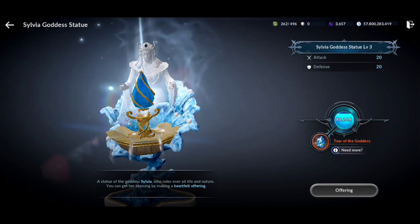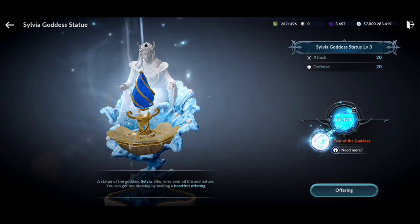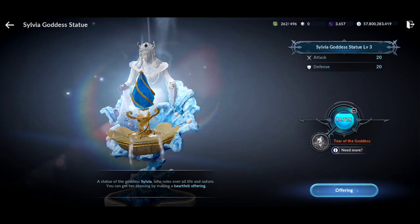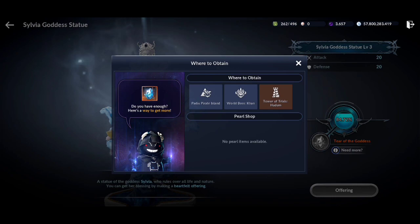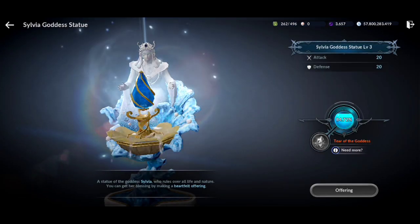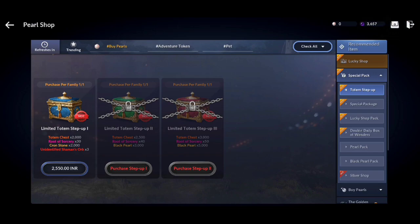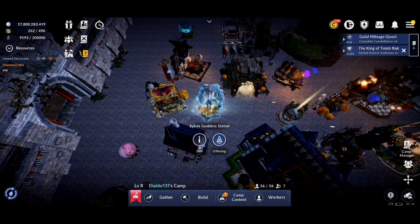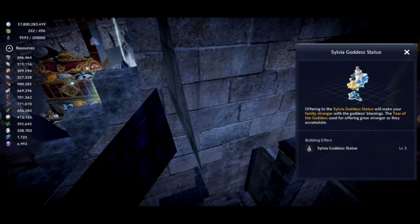This is the Sylvia goddess statue, and as you can see you can upgrade it with the tear of the goddess found from ocean mode. You can obtain tear of goddess from paddocks silent runs, world boss khan, tower of trials sadam, madman john boss rush from cursed phantom ship, and by certain fish delivery quests which I'll explain further in the video.